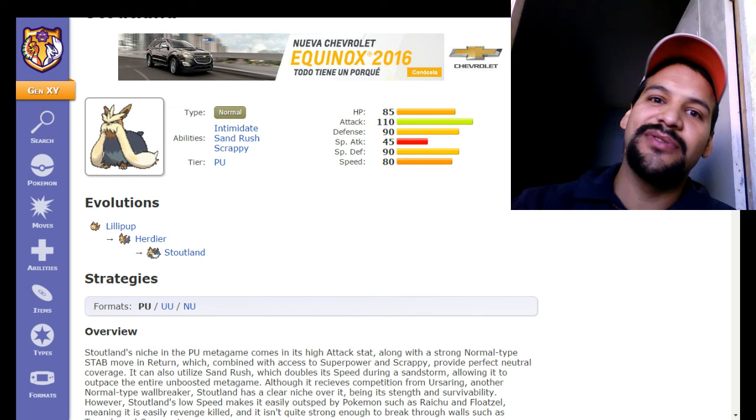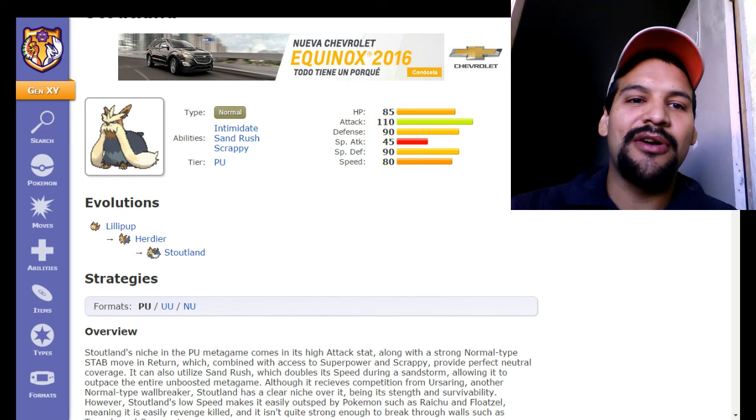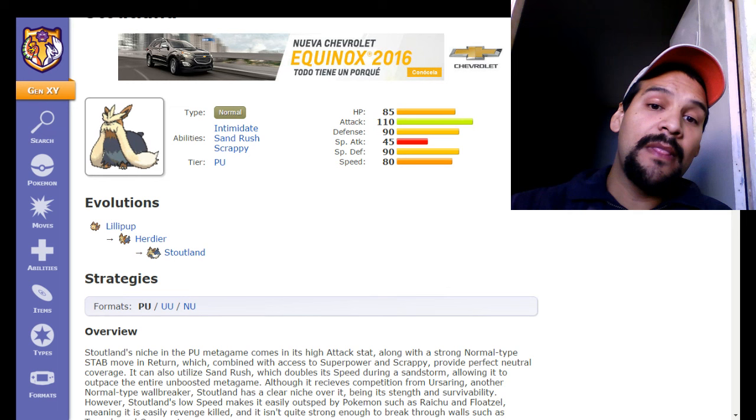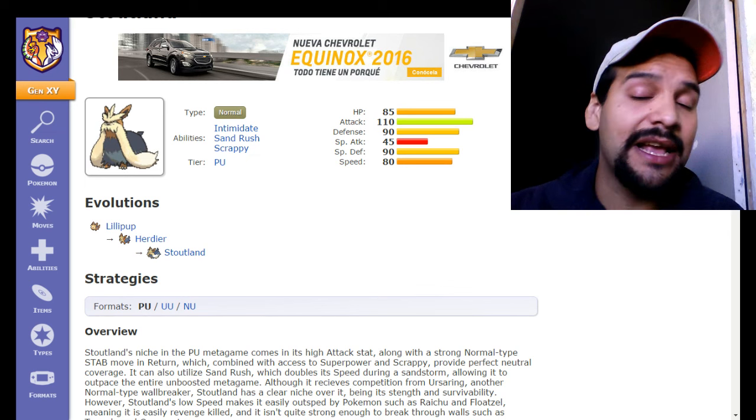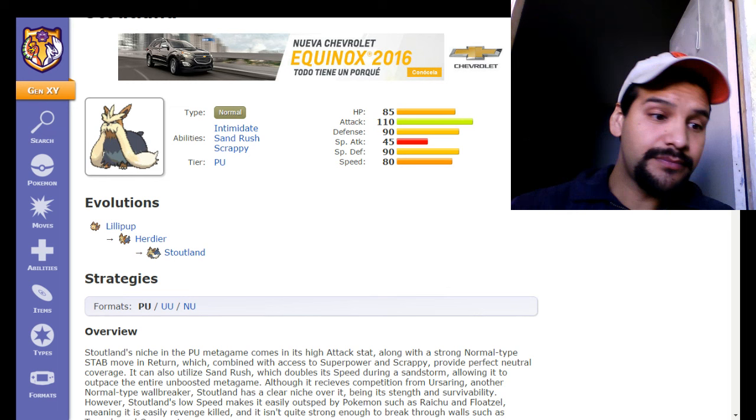When Stoutland is fully evolved, it has the abilities Intimidate, Sand Rush, and Scrappy — and all three of these abilities are amazing. Not all Pokemon are created equal, but Stoutland has access to so many ways you can use it. The first thing that stands out is how his stats are spread out. He only has 45 base Special Attack, which is awesome — it means no stats are wasted.